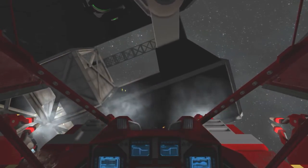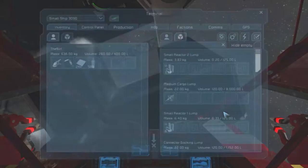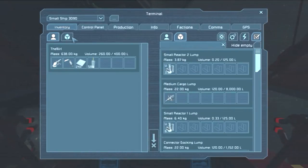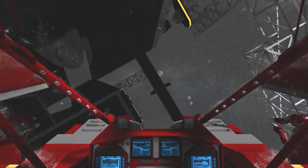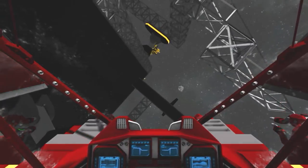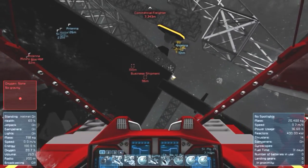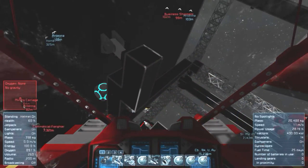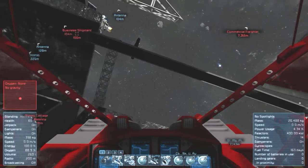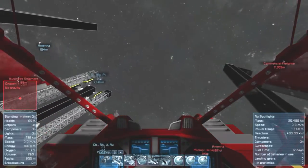I am down to my last few steel plates — 679. I still have one little solar sail there. What's that called? A business shipment. Yeah, those things are moved by solar sails. That ought to give me some steel plates to work with.